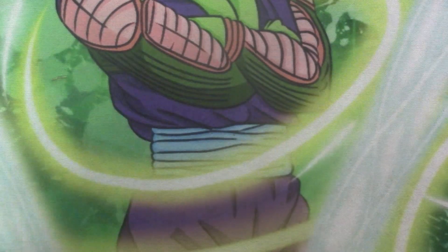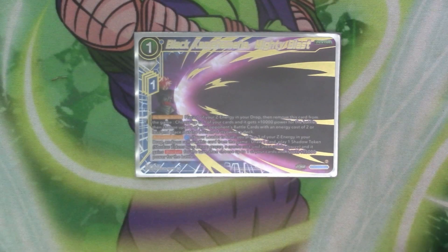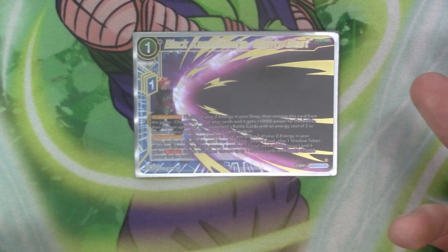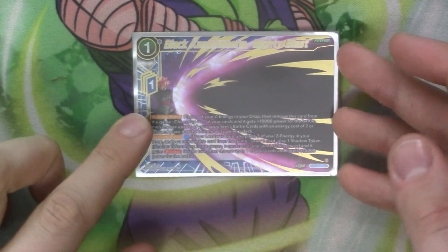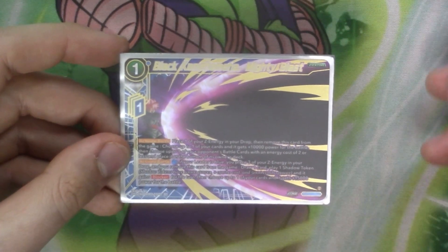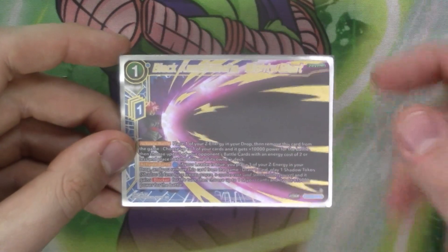Let's start with the Z-deck, where we have one copy of the Black Kamehameha Mighty Blast which came in the anniversary. So it's one cost, one Z-energy, active battle — places Z-energy in the drop, moves cards from the game, choose one of your cards and it gets 10k for the battle, then choose one of your apprentice battle cards with energy cost two or less and place it at the bottom of the deck. And it's got a secondary active battle where you pay one blue — if you believe it is blue, you place three Z-energy in the drop and remove it from the game, draw a card, play a shadow token as a blocker, and then give one of your cards 15 for the battle. So you can give 10 by dropping one and getting rid of a two-cost, or give 15 by dropping three Z-energy but then you draw and get a blocker token. So it's got an offensive skill and a defensive skill, which is really useful.